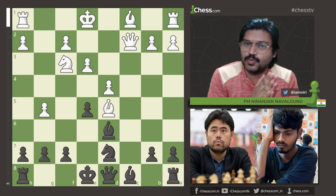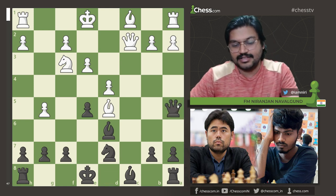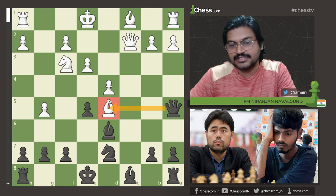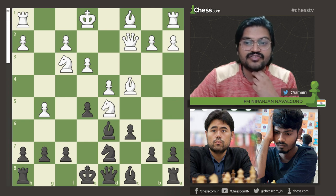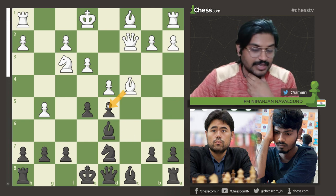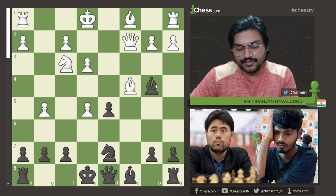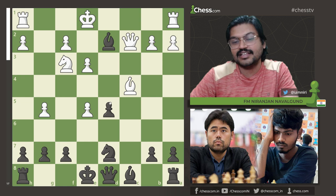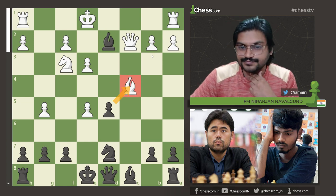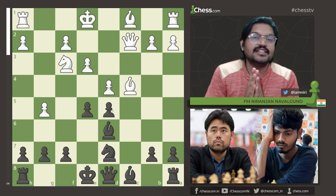Giving you one second to spot why White cannot capture the d5 pawn. Simple — loose pieces drop off. There's a check and the bishop is hanging, so Black is winning the piece. After e5, Nd5, cxd5, the bishop cannot capture the pawn. And if dxe5, then there is Bb4+ and in-between move. After Bd2, you can take the bishop and then take the bishop on c4. So after Nd5, cxd5, Black is already in a great position.